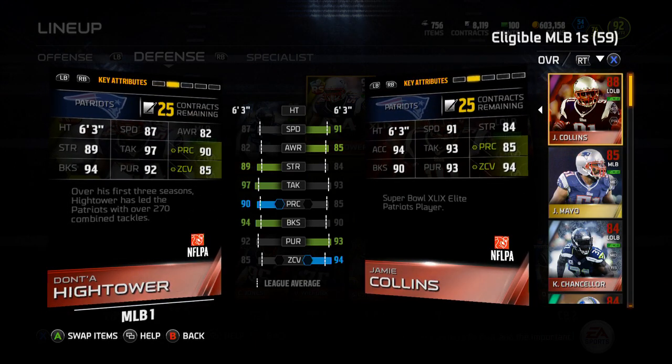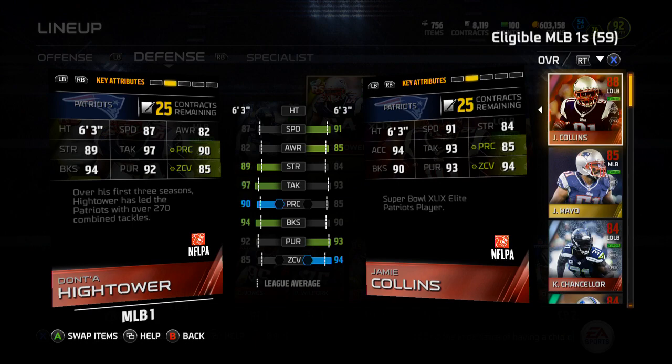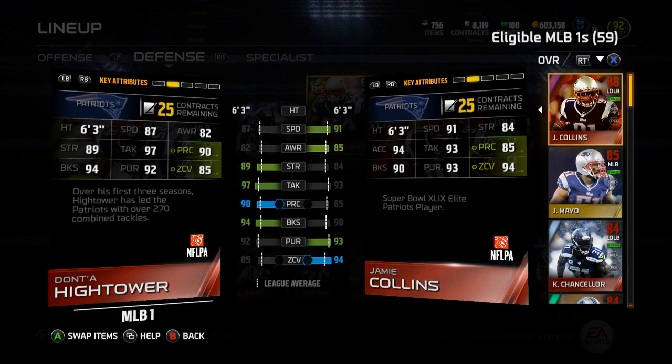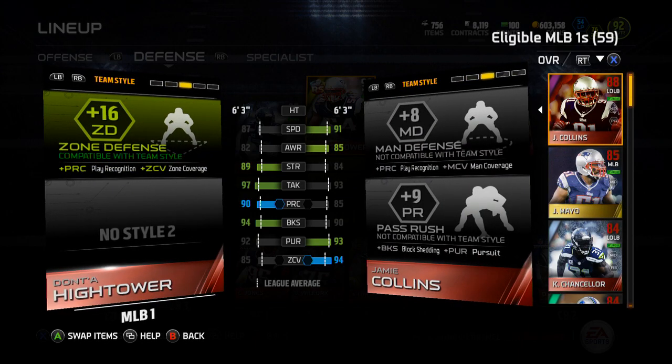He's got 87 speed, 82 awareness, 89 strength, 97 tackle — so really solid tackling. 90 player acceleration, 94 block shed, 92 pursuit, 85 zone coverage.